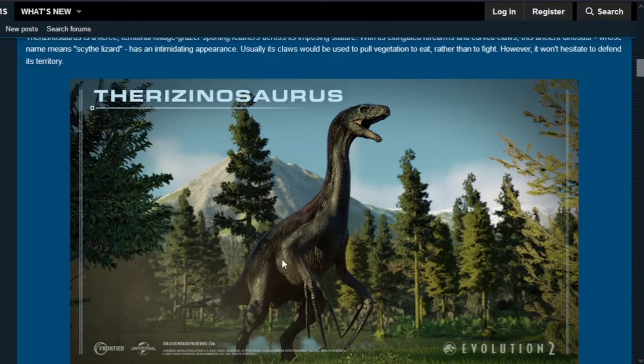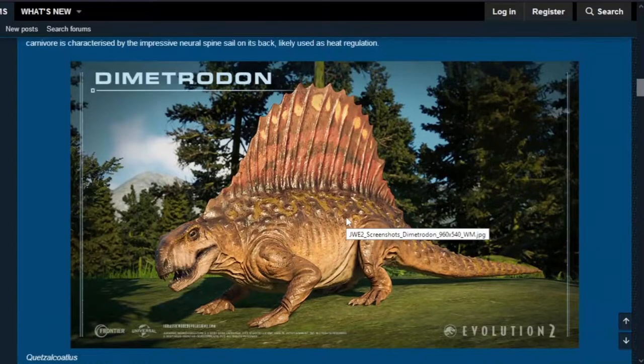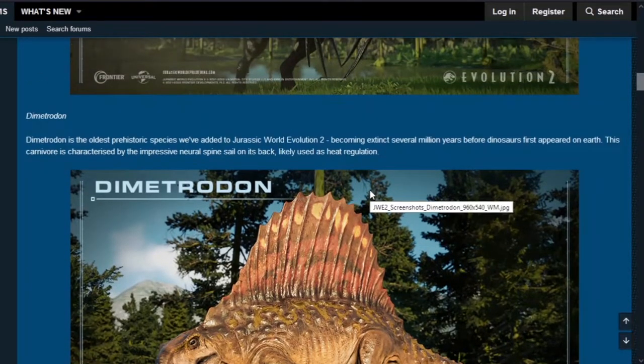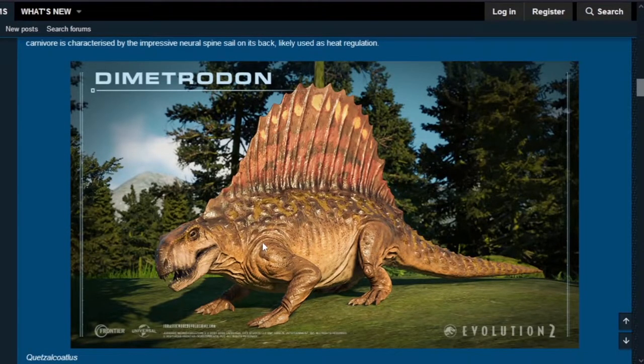Next is the Dimetrodon. The Dimetrodon is the oldest prehistoric species added to Jurassic World Evolution 2, existing several million years before dinosaurs appeared on Earth. Its form is characterized by the impressive neural spine sail on its back, likely used for heat regulation. The Dimetrodon is a synapsid, making it the first non-dinosaur creature in the game.